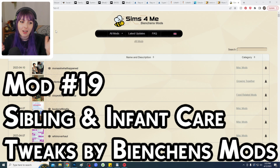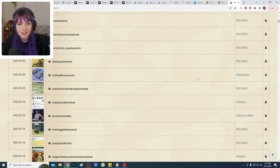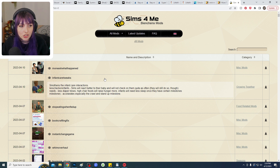Number 19 comes from a mod creator who is one of my favorites — they have dozens of tweaks and adjustments and I probably have at least 30 or 40 of them in my game. We're looking at two recent ones. First is Infant Care Tweaks, which smooths infant care interactions: fewer autonomous checks so your Sims aren't being interrupted by the baby mind-controlling them, needs decay is not as bad, infants get fuller faster with certain foods, fewer diaper blowouts, and once they've hit certain milestones they'll sleep better and longer through the night. Some of these milestones are also accelerated, which is a huge help on normal or short lifespans where getting milestones can feel almost unobtainable.